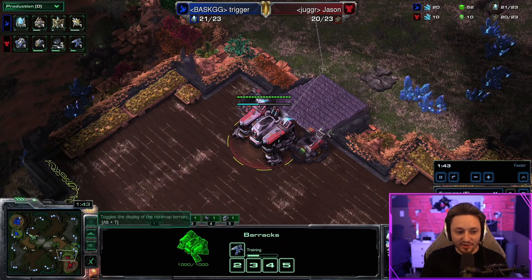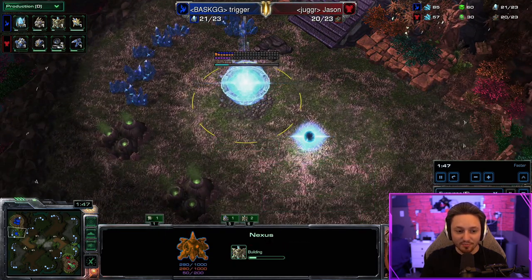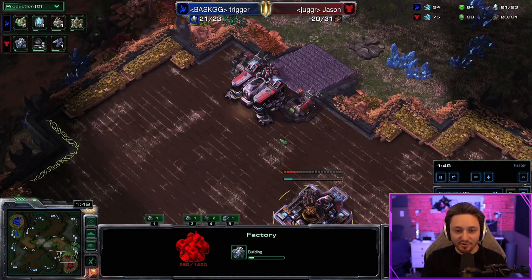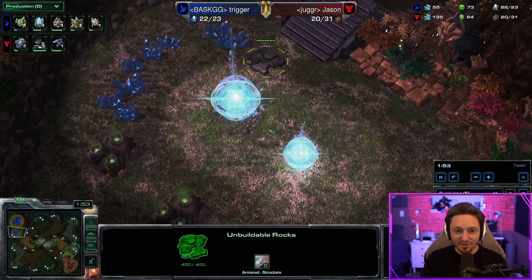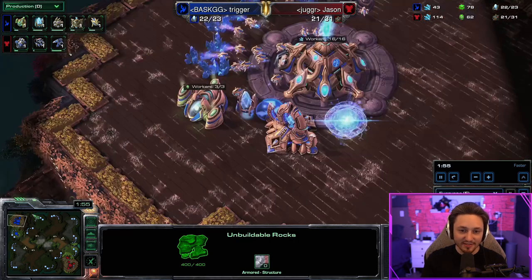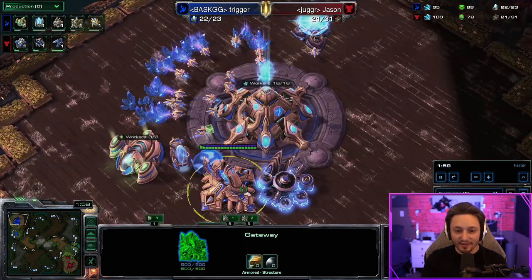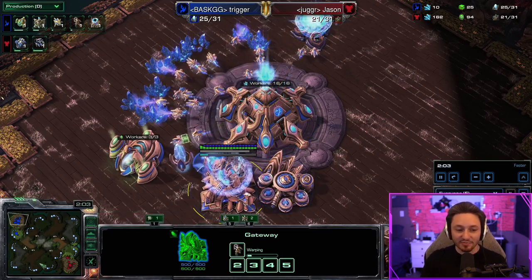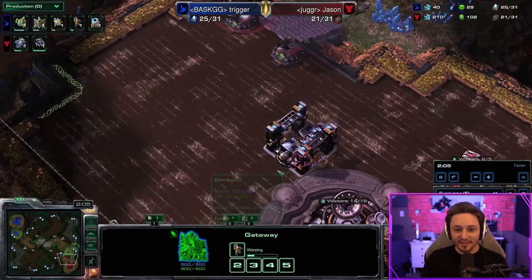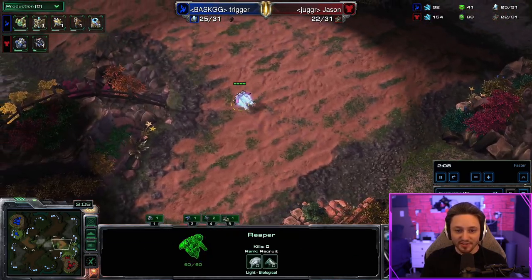Once the reaper is done we build a reactor and try to scout what the Protoss is doing. Ideally when the reaper gets across the map, the nexus should be about 70% complete, which means there's only one gateway. If it was only 50% complete, there could potentially be a proxy gate on the map somewhere — that's what we're looking for with the reaper scout.